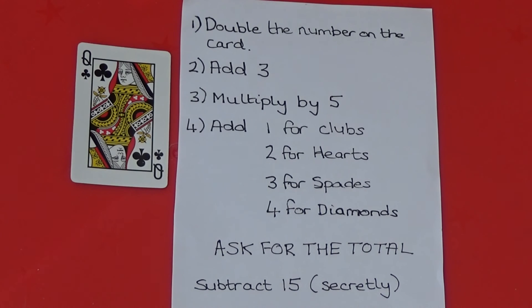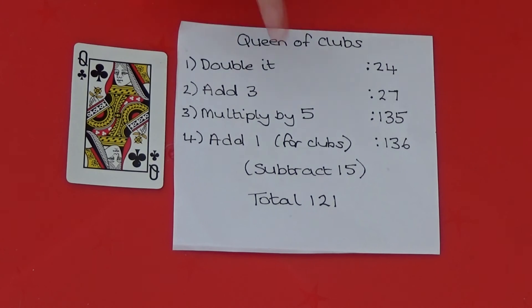As it ends in a 1 we know it is clubs. The number in front of the 1 is 12, which is a queen. So we know the card is a queen of clubs.